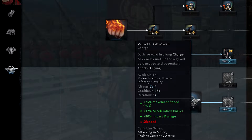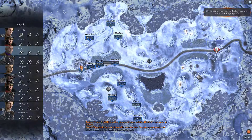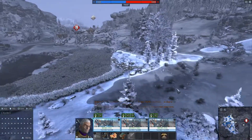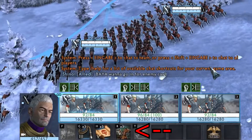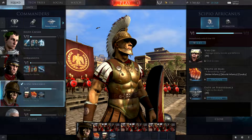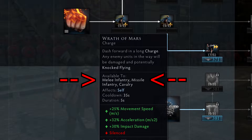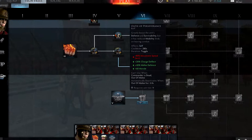The second ability is Wrath of Mars, Scipio's Charge. Many players believe that Scipio is the only cavalry commander for the Romans because he has a charge that works with cavalry, and the tier 5 cavalry unit of the Romans does not have a cavalry charge by itself. However, when you join a battle playing the Roman tier 5 cavalry unit — for example with Sola — you will see that you actually do have a cavalry charge. Neither is Scipio your only option for the Roman cavalry, nor is Roman cavalry the only option for playing Scipio, as the charge also works on melee and ranged infantry.